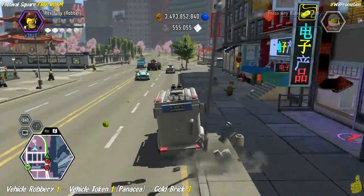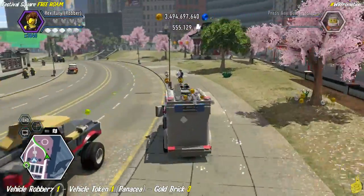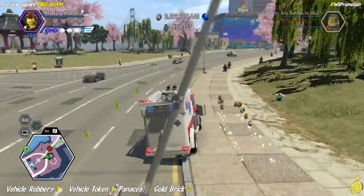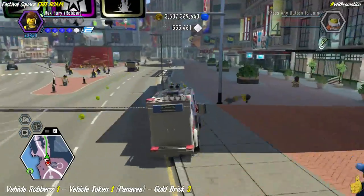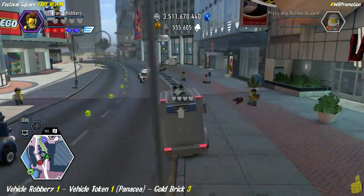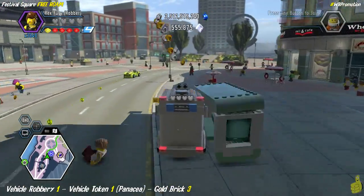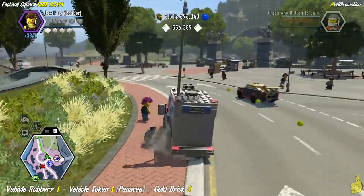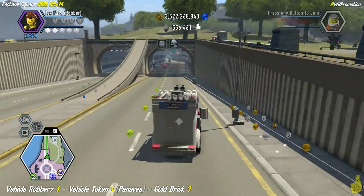Essentially all you have to do is drive to the location where that green arrow is. We're following a stud trail here. I turned on all my red bricks and I thought I had the collect sat nav studs red brick on, but as it turns out I didn't. On my way back I figured that out and turned it on. When we do the little edit and you see me almost returning back, you'll see me collect a few of those studs and then more as the video goes on.